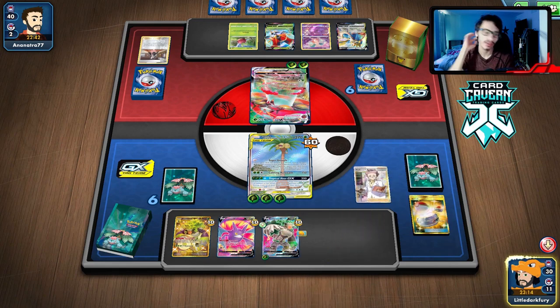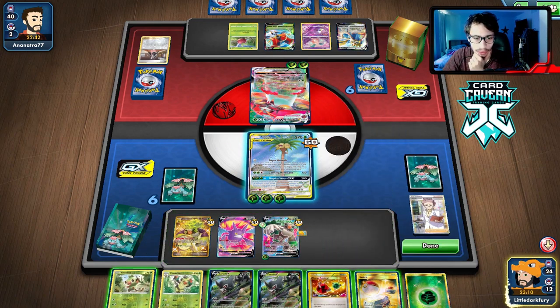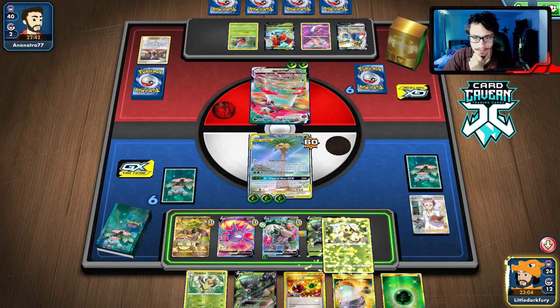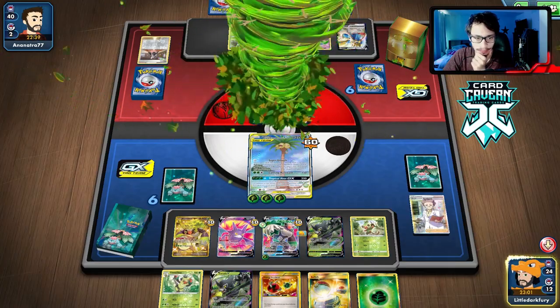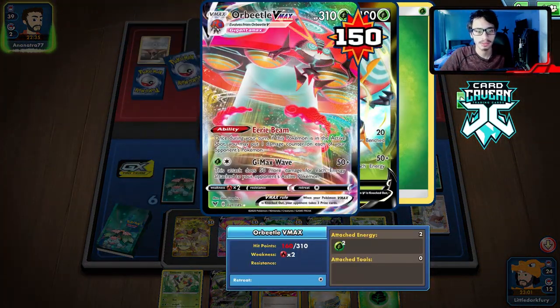We should still try to get that VMAX. We do get Zarude — we can bench that. We also got another Grookey that can turn into a Thwackey. They can't knock it out. Calming Hurricane, just hope they don't kill me. We could have held the hand and Super Growth into Rillaboom VMAX, but hitting them is fine since we can two-shot them.